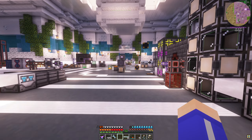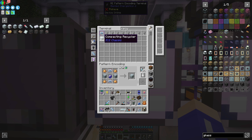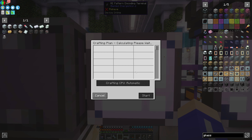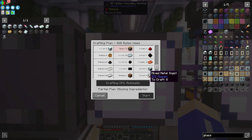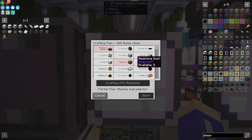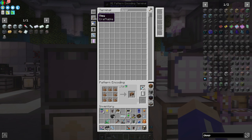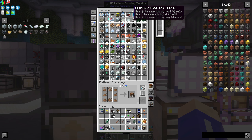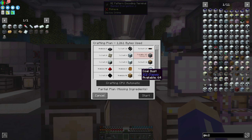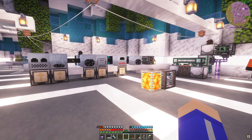That's actually making the advanced circuit. I didn't put imports on those - that's my bad guys. Let's grab that circuit - we'll grab all these and we actually need this too. Mass fabricator - bam. That's done.